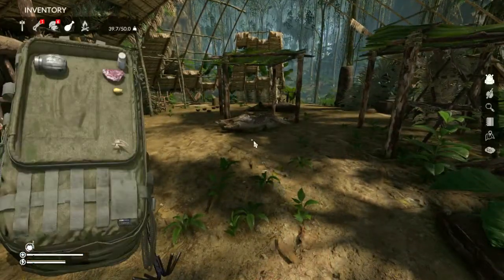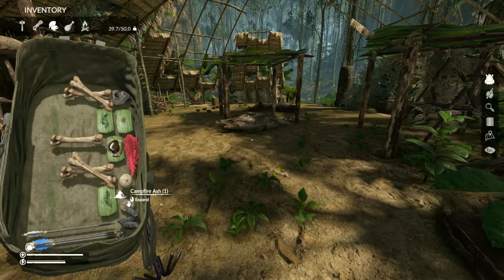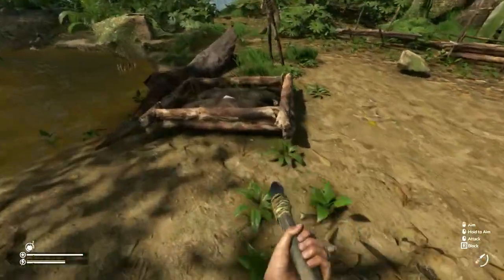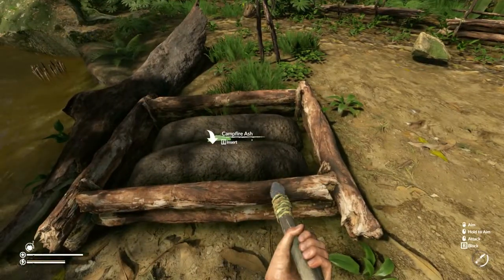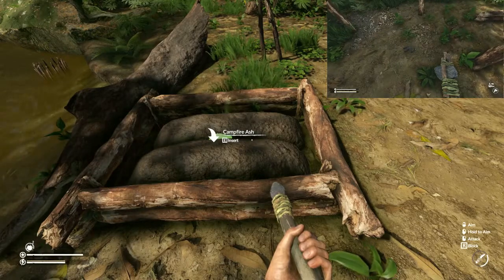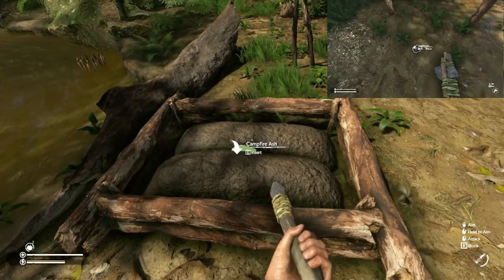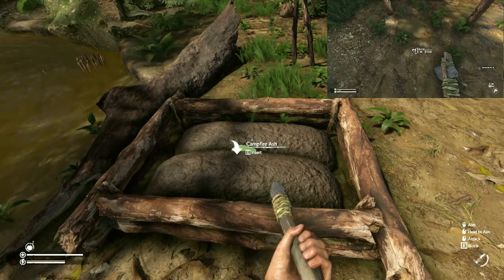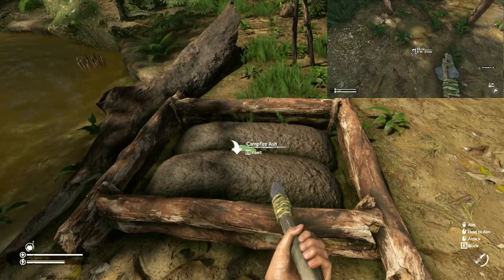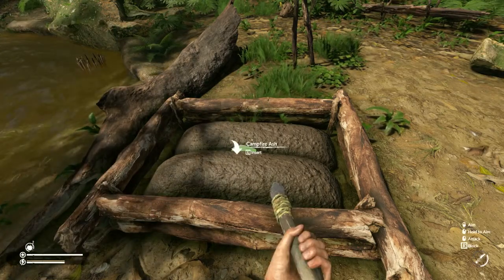Every time you burn your fire, you'll end up with some campfire ash. If not, I've done a short tutorial on campfires and small campfires. As long as you have it in your inventory — it's right here, campfire ash — you just hit 'E' to insert it.